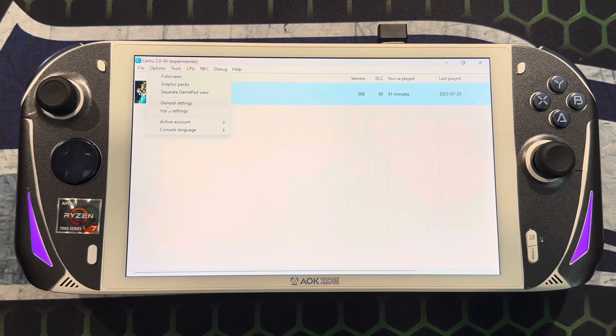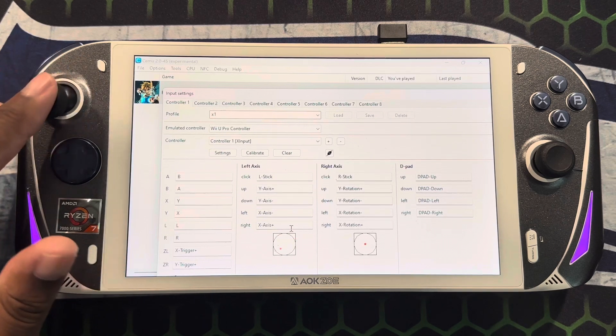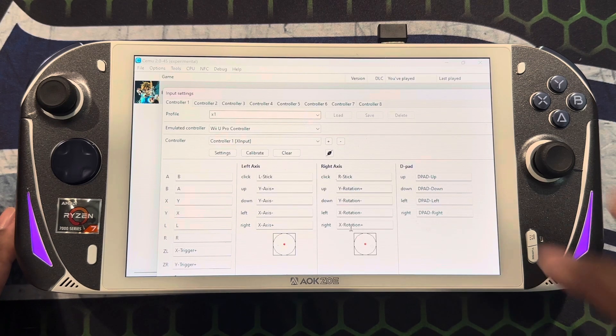One last thing I wanted to show you: when you set up Cemu for the first time, under Input Settings, you want to set it up as a Gamepad first, then you can revert the controls back — it's no big deal. For your controller you want to use XInput, and then everything should pop up and you can see how that works. I just wanted to go over that before actually jumping into the game.